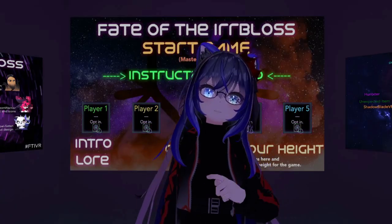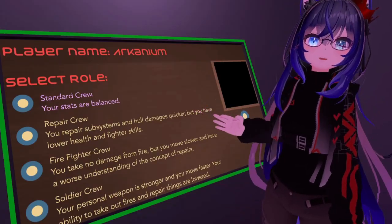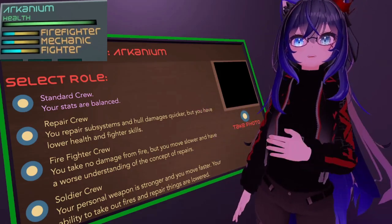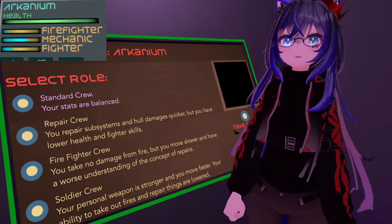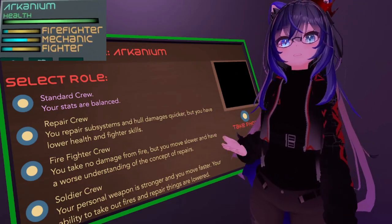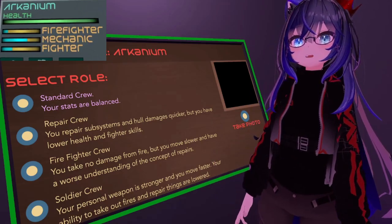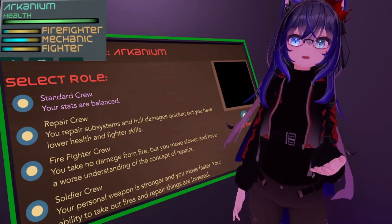Before you get on the Aerobloss, you have the ability to pick between 4 different classes. The first class is standard crew, who are good all-rounders, balancing all skill levels. The second class is the repair crew. They can repair doors, systems, and hull breaches a lot more effectively than other classes. However, they do have reduced health, don't shoot as fast, and will take longer to put out fires.